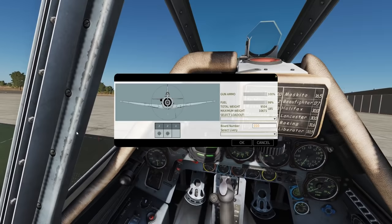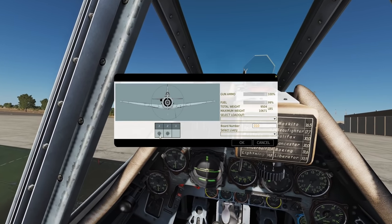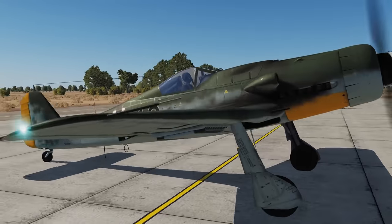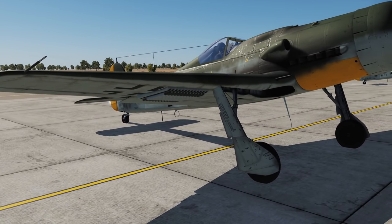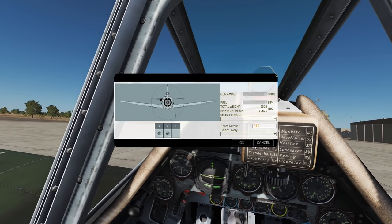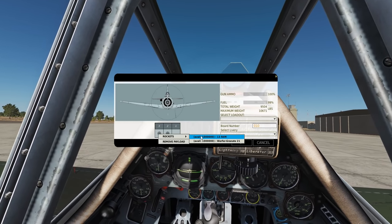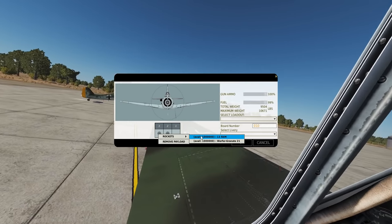So, rockets. First of all, if we go to the arming screen, we've got two types of rocket. We've got these racks — those are the R4Ms, 55mm air-to-air rockets. They have a contact fuse and about a half a kilogram warhead with hexagen. You get 26 of them, so 13 under each wing, and they fire in pairs.